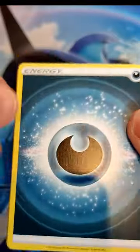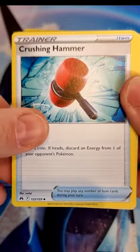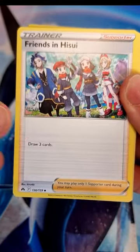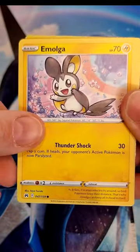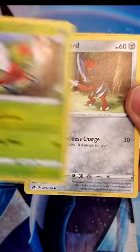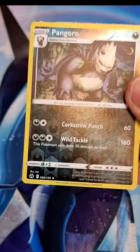Then we get on to pack number two — what can we get from this pack? Dark Energy, followed by Crushing Hammer, Shaymin, Friends in Haisyu — love that card — then Exeggcute, Luvdisc, Imogula, followed by Yanmega and then a Pawniard. Pangoro there in the holo reverse.